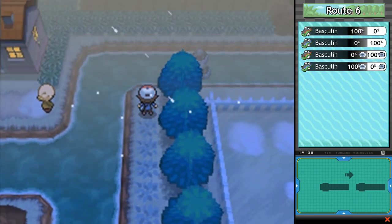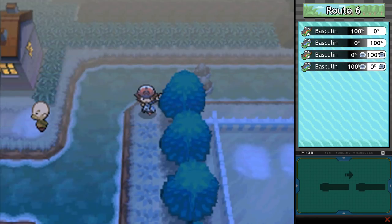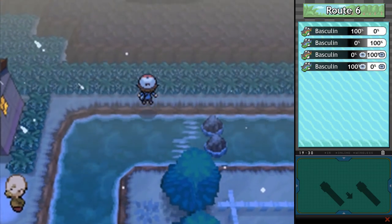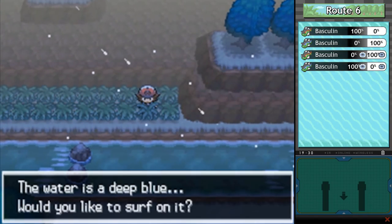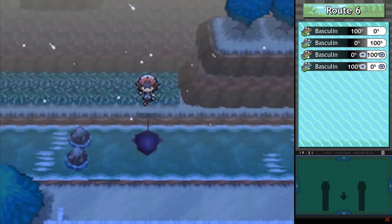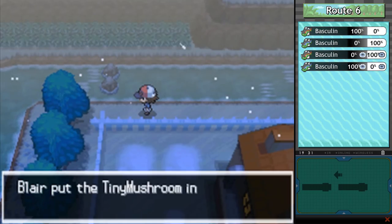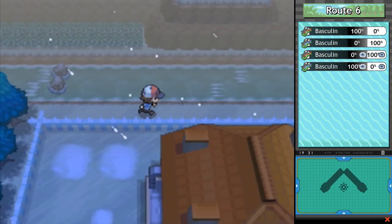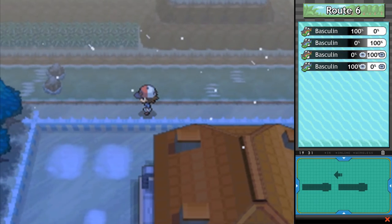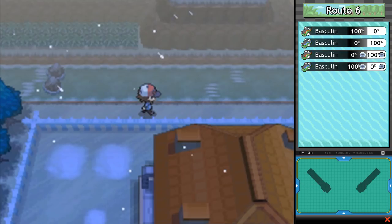Starting off — there's not an item on that little square I thought would have one; it was just the only square without tufts of leaves. We go down and it looks like the item's going to be at the end of that nondescript dead end — no, it's one space before that. Good thing I was heading back to this other nondescript space: we got a Big Mushroom.